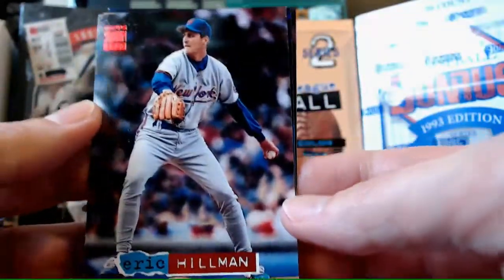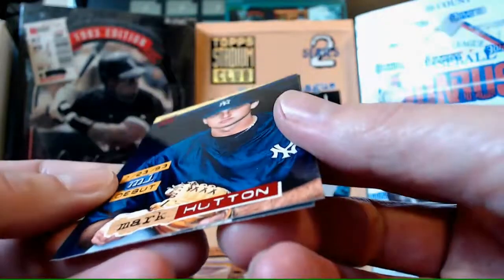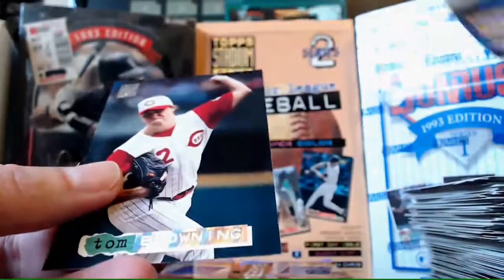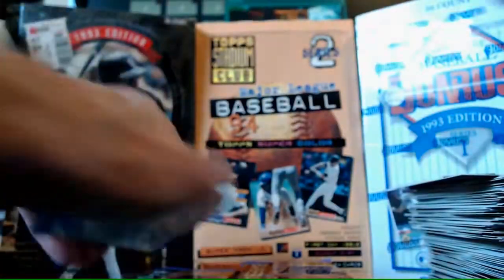Eric Hillman. Mark Hutton debut card. And our Rainbow is Tom Browning. Alright, Tom Browning.